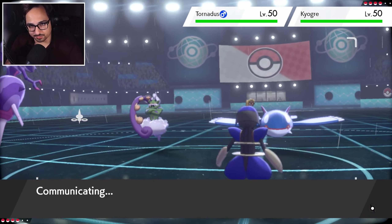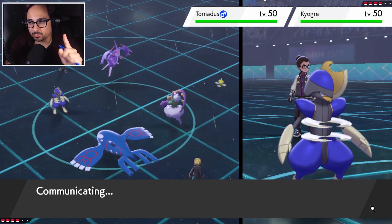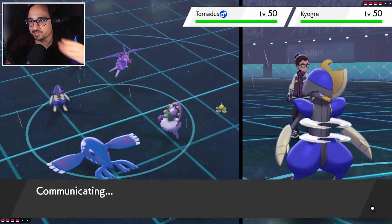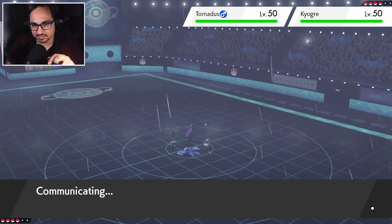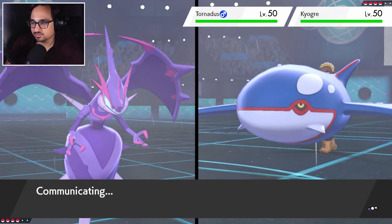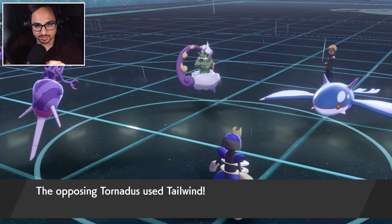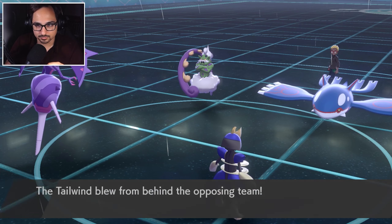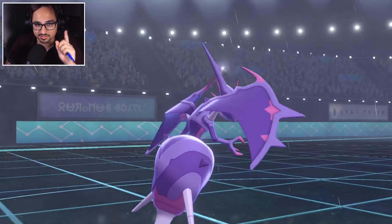Tornadus is gonna want to water spout — fine. We have to be careful with our sucker punches because they could easily swap in to psychic terrain or swap into Queenly Majesty to stop those from happening. So let's protect before we sucker punch just so we can scout a little bit. There's the tailwind. We still outspeed Kyogre through tailwind — that's good information to have.